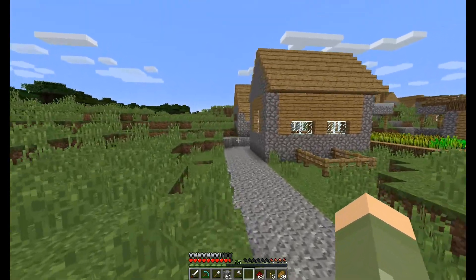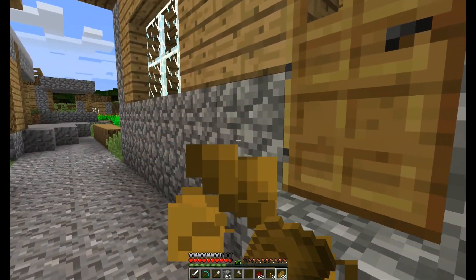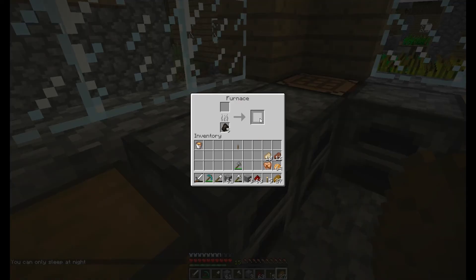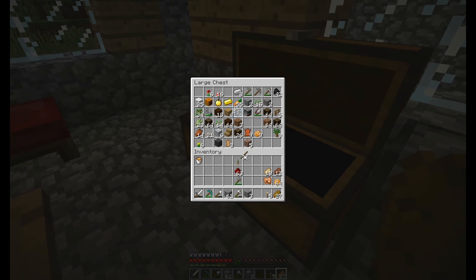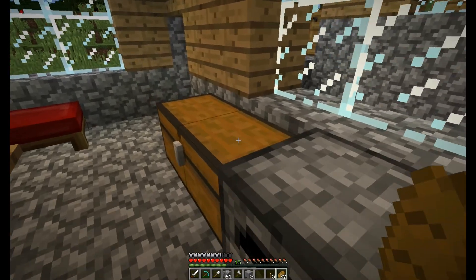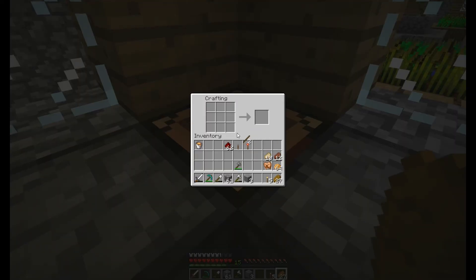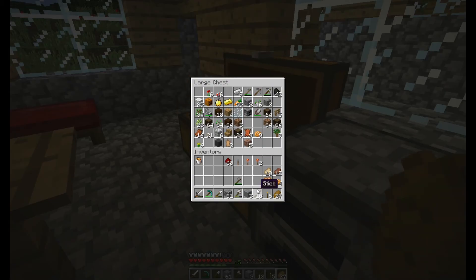Let's get the redstone needed to create cobblestone. We got this. Now we're going to need one redstone torch, so let's get a stick. Actually, we're going to need multiple ones to make the repeater — we're going to need two more. Let's stick those in there and put them back.